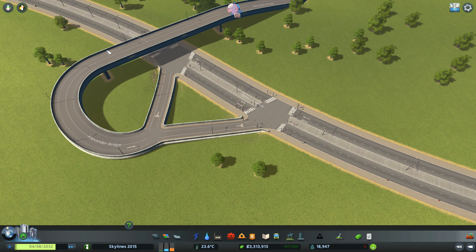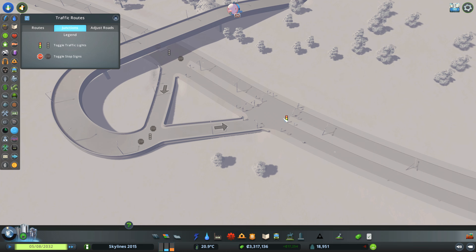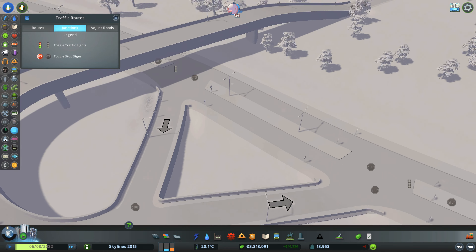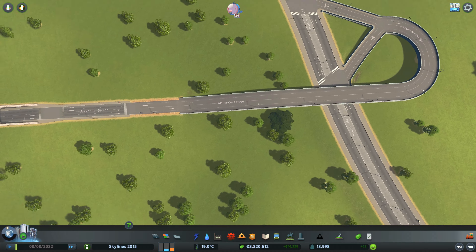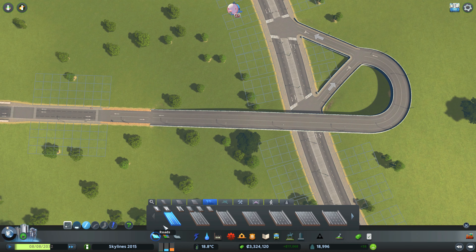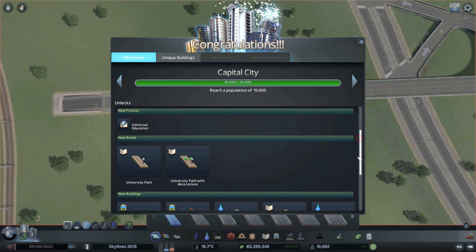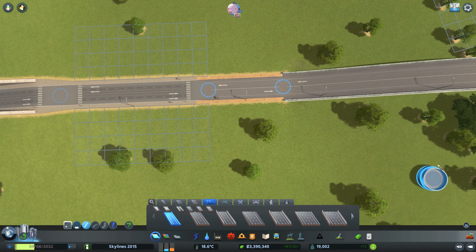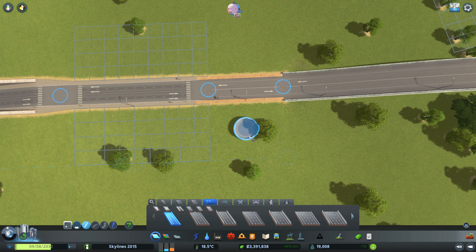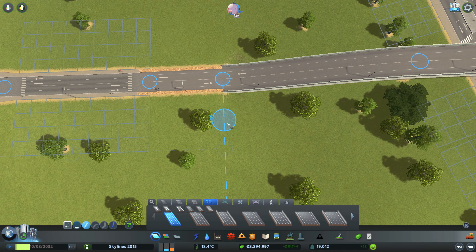Something like that - we take this thing and slam it into there, and from that side slam it into there. There are things we cannot change. Let's select this option and toggle those junctions off. We still don't have 19,000 people - oh look at that, nearly 19,000, we're nearly there!